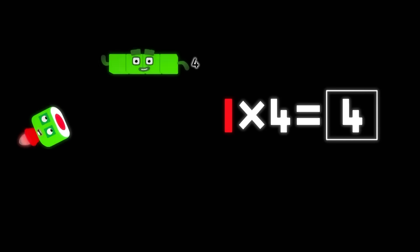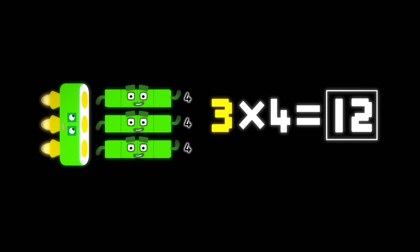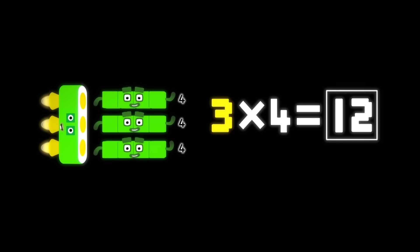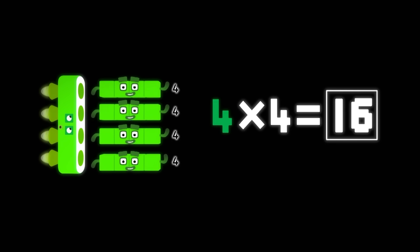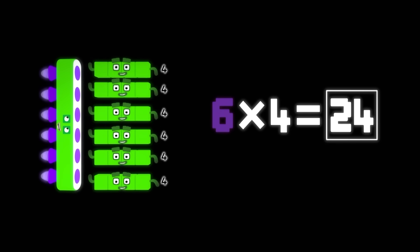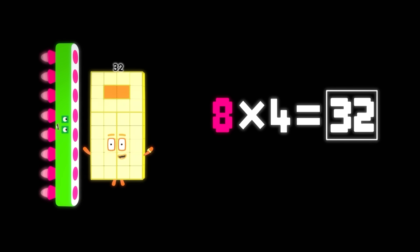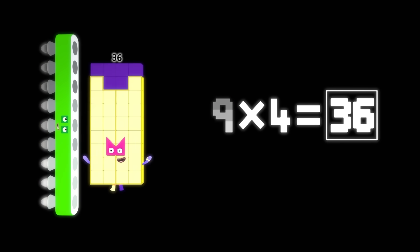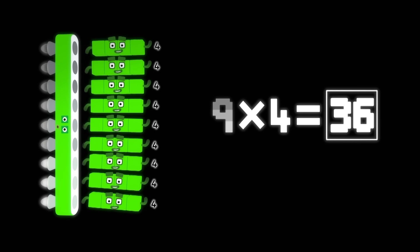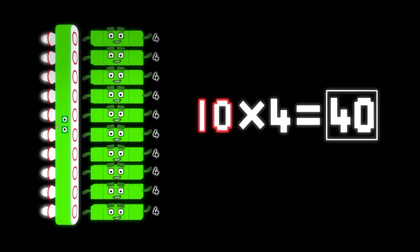One four is four. Two fours are eight. Three fours are twelve. We know how to celebrate. Four fours are sixteen. Five fours are twenty. Six fours are twenty-four. Seven fours are twenty-eight. Eight fours are thirty-two. Nine fours are thirty-six. And when all the fours are in the mix, ten fours are forty.